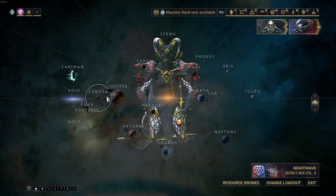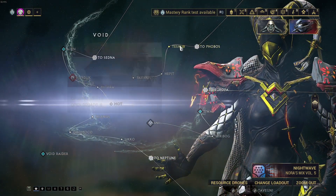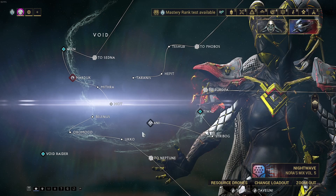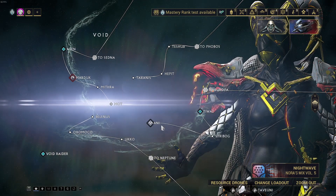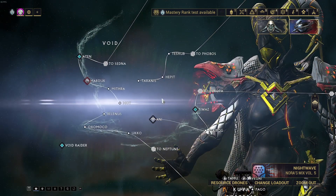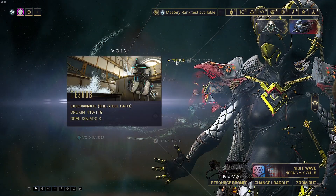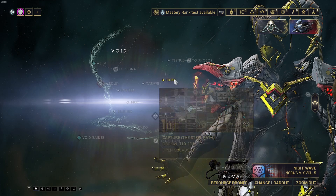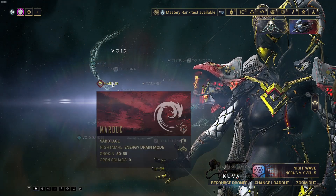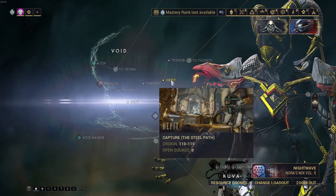If you unlock the Void, each mission gives you lots of relics randomly. If you need resources, play Survival. If you just want to farm relics as fast as possible, play Exterminate, Capture, or Sabotage missions — those don't take too long to complete. Just finish your missions and extract, and you'll get random relics each time.